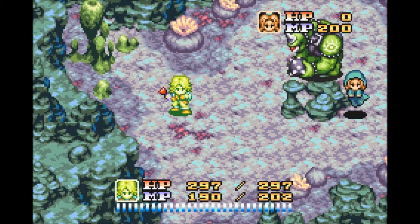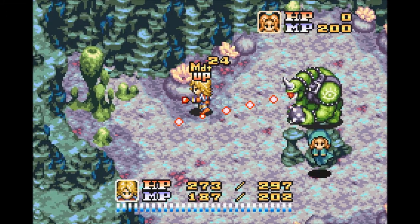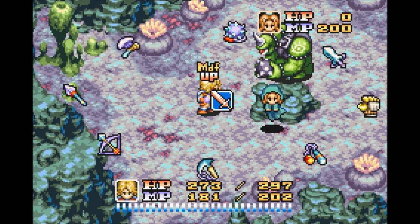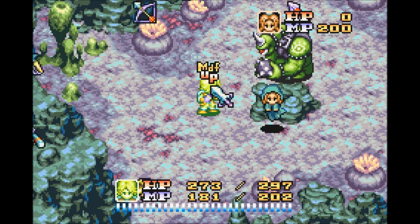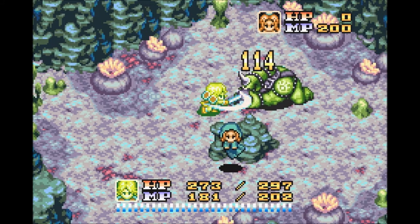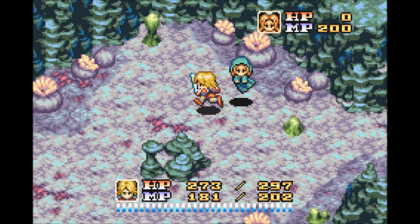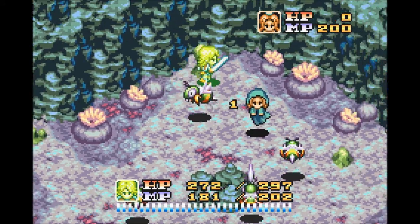I was wrong before when I said it would be easier to level grind using multiple spirits — that's actually not the case. You still want to just use one. I like using the flail for grinding because it has some distance and doesn't have a strange pattern like the bow. Now we can just finish this guy off, and of course he doesn't drop the onk air light.